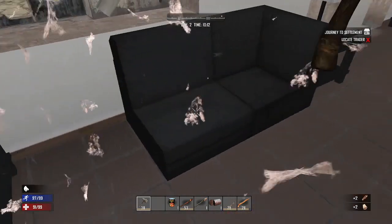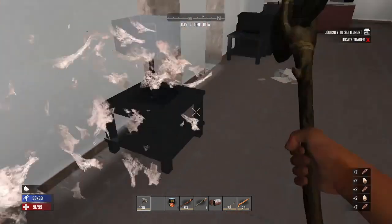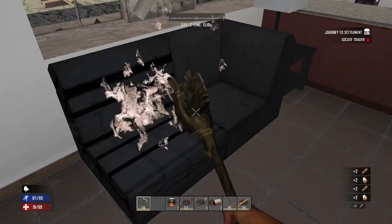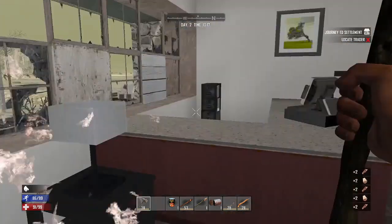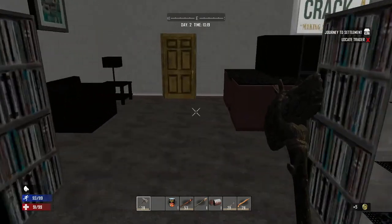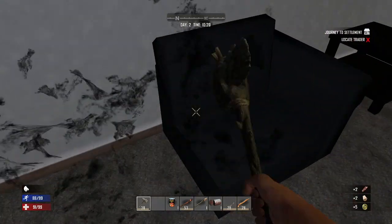So take apart these couches — this is where you're going to get a ton of leather. There's more couches back here we're going to take apart.